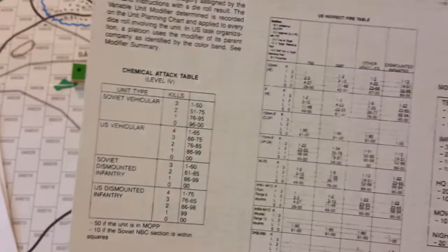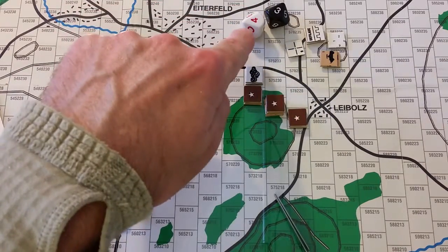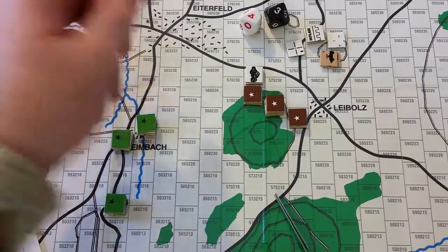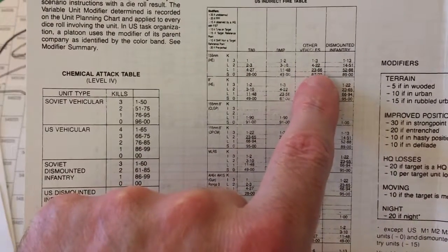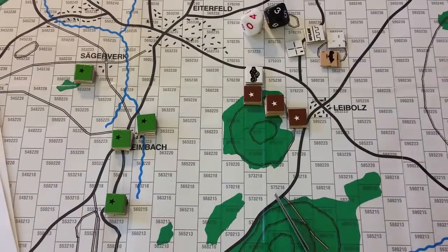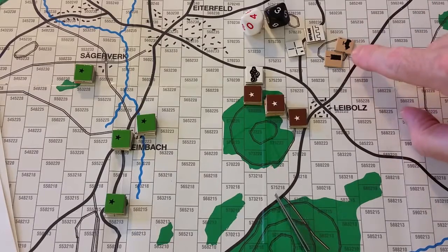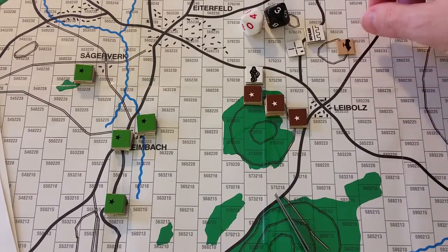They rolled a 34. The ones die is not an eight or nine, so there's no suppression. 34 plus 10 for defilade is 44. Looking at the range table, 44 falls in the 23 to 66 range — we read across: kills one. This is a two-vehicle section, so the second vehicle is killed, leaving just one SA-9 remaining.